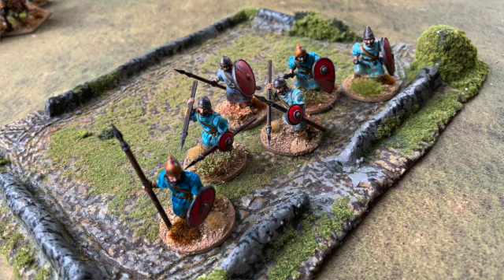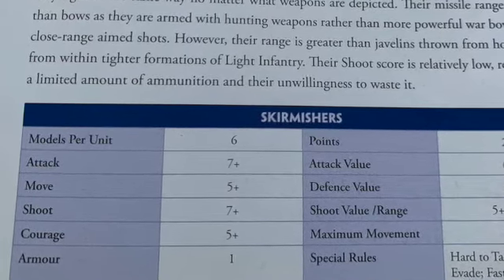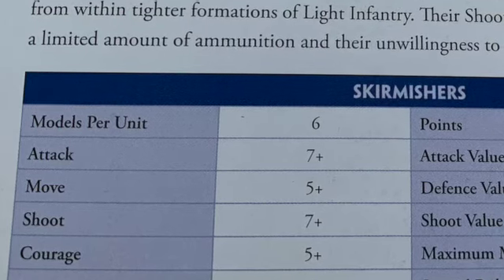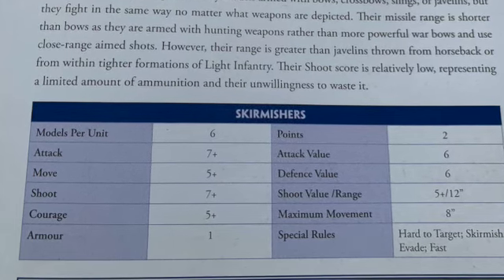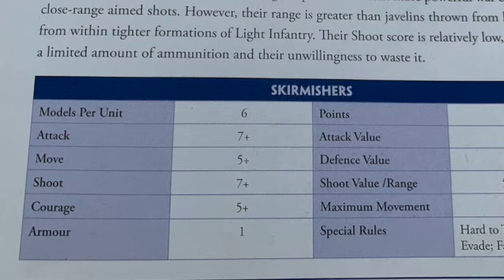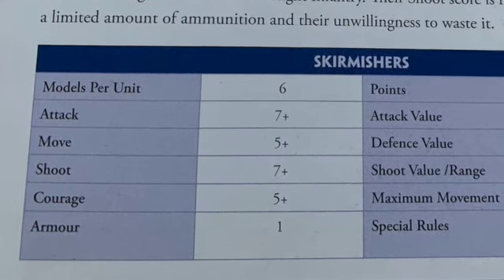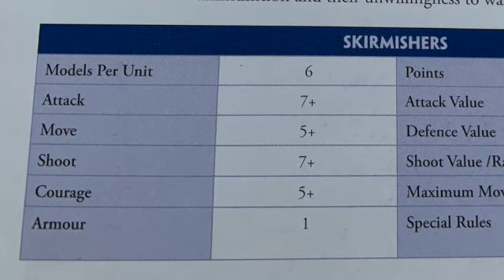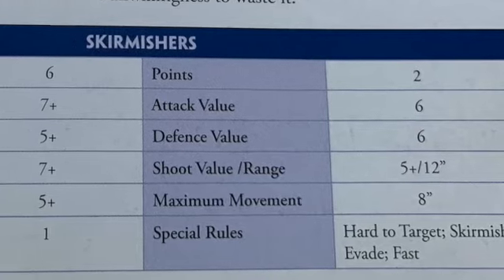There are six models in each unit, but they still roll 12 dice while they have four, five, or six figures. Once they get down to half strength — three figures — they reduce to six dice. They move on a 5+, so they're happy to move around the battlefield, but they attack and shoot on 7+, so they're reluctant to get involved. You never want to go into attack with them as they'll be badly mauled — they only have armor of one, and hit on sixes in melee.